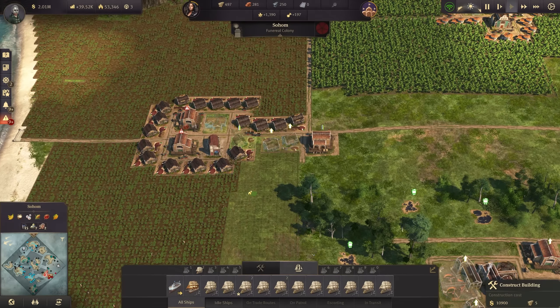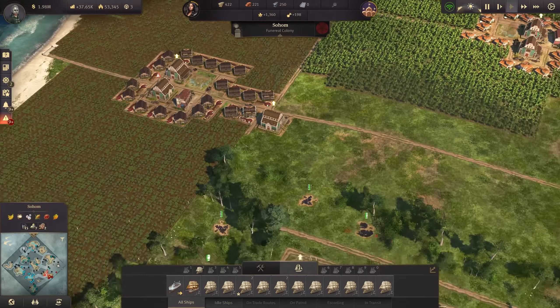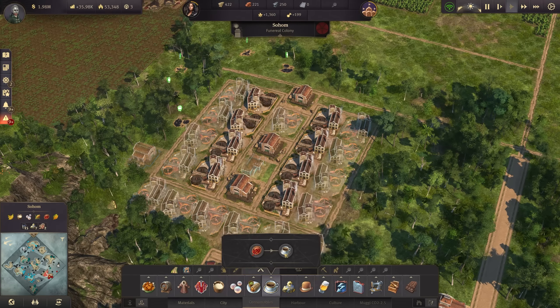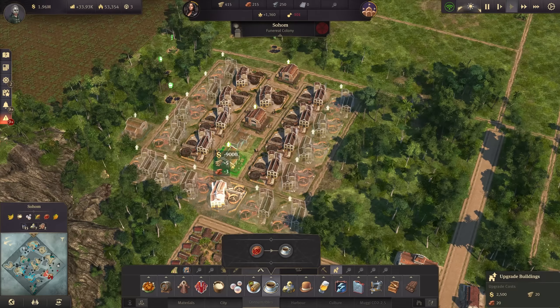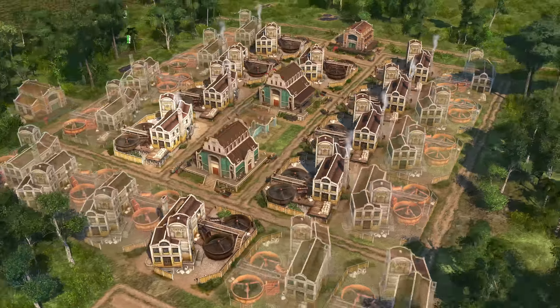Meanwhile in Sohom, let's continue building the remaining coffee plantations and upgrade them — we have the materials. I would also like to build a few more coffee roasters. We have around 21 coffee plantations right now; at least two more coffee roasters, one here and one here. Let's also upgrade those warehouses, even though they're not really fully used since coffee roasters are not that fast with their production.